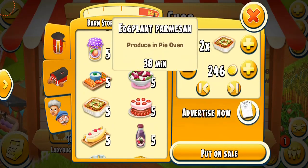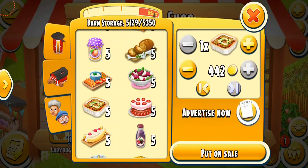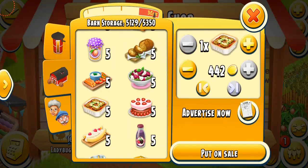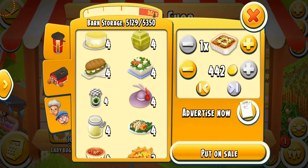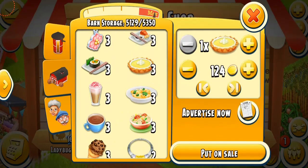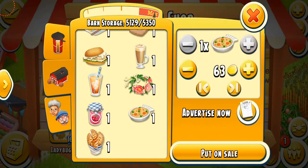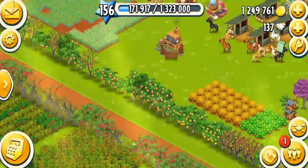The eggplant parmesan — I never sell these. When you're at this level, you don't really need coins. One for 442 coins, ten for over 4,000 coins. The lemon pie is also very expensive — 446 coins each. These are really rare and you can't find them in the newspaper, but they're a pretty good way to make money if you want to sell them. Fish pie: one for 226 coins, ten for over 2,200 coins.